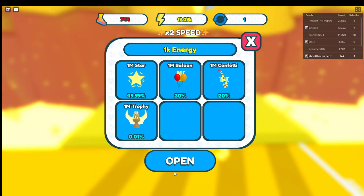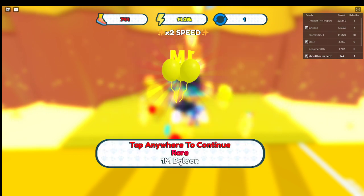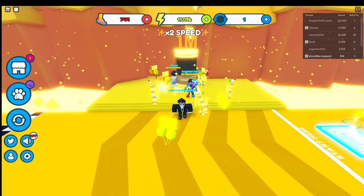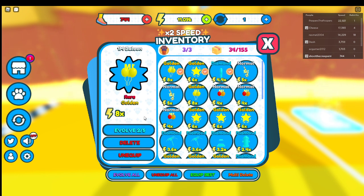Let's buy more eggs. Alright, now let's see what we got. Let's evolve all, because obviously you want to do that. It looks like the golden balloon does 8 times and the golden star does 1 times.